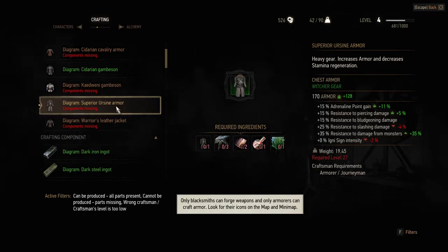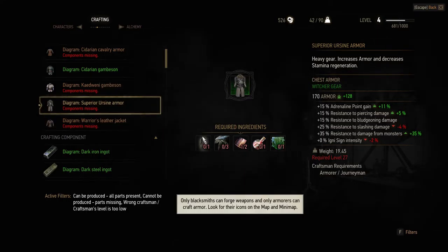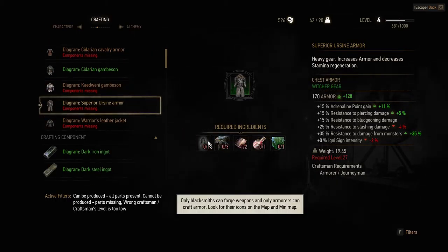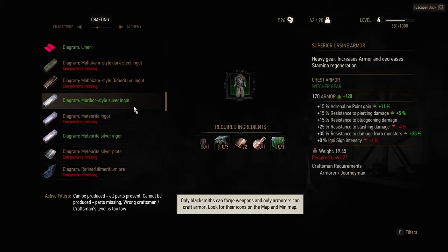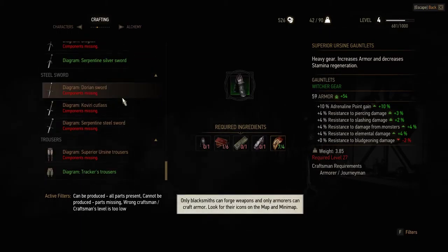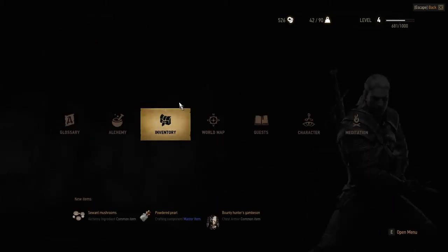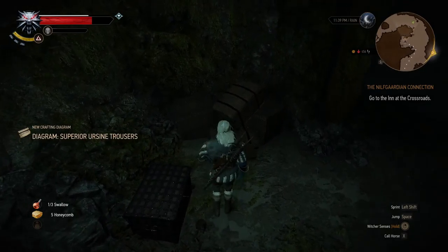Holy shit - superior ursine armor! Look at that armor rating guys, holy fuck. This must be - yeah, it's heavy armor, okay, that explains why. That is pretty cool. It does require enchanted ursine armor, so it's also something that levels up slowly. Man, I might have to go and find out how to get that because it looks really good and I want it. I want the gloves too - where can I get enchanted ursine armor? I want all of that please.